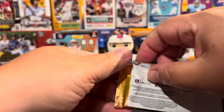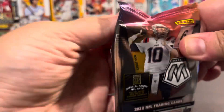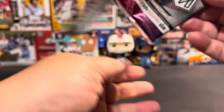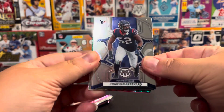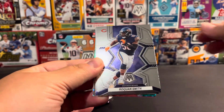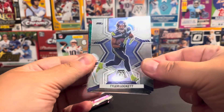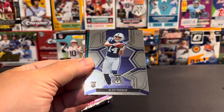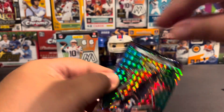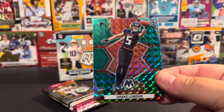Next pack. We've got a Jonathan Grenard, Roquan Smith, Tyler Lockett, Dalvin Cook, and an Alec Pierce Rookie, and a Drake London Rookie Card. Nice, that's a nice one there.